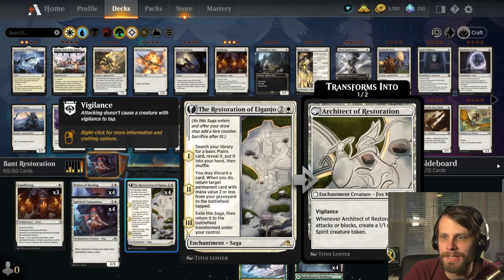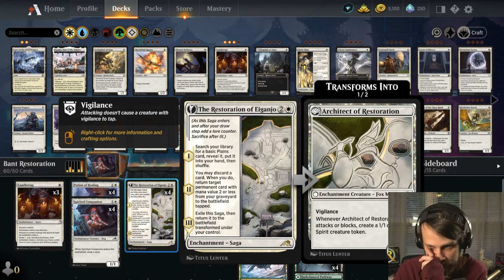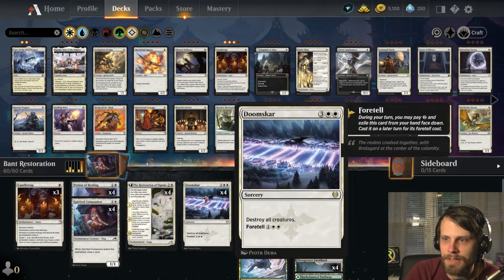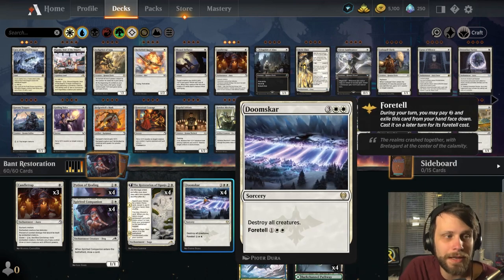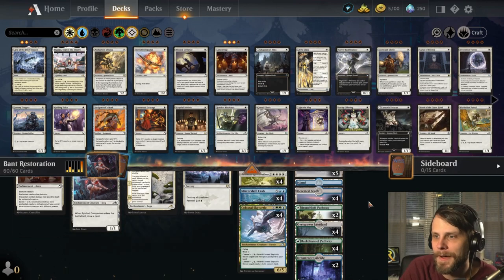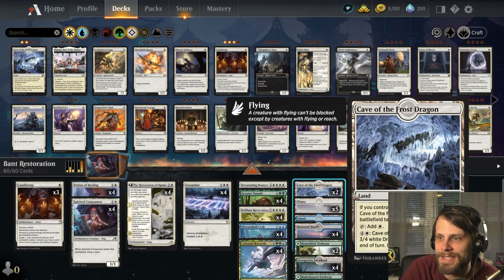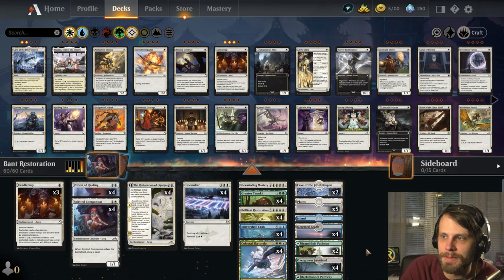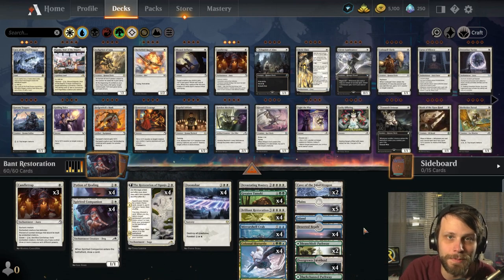The Restoration is in here and this is one of my favorite new sagas from the set. I just think it does so much for you — smooths out the mana drops, it actually does ramp you on turn two if you do it correctly. And then you'll notice the rest of the deck is just basically destroy everything, because it doesn't matter if we lose our stuff — we can bring it back. The only tech in the lands is really the Cave of the Frost Dragon.